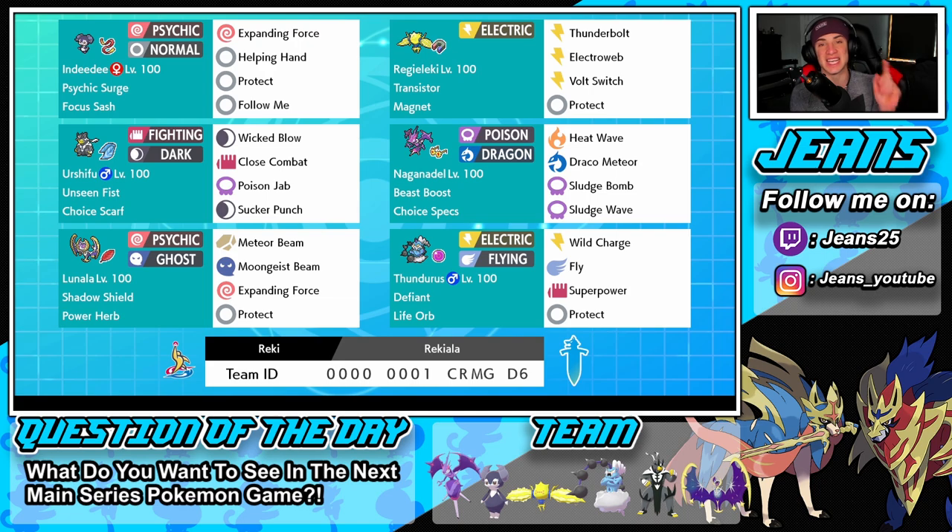Starting with the team: in the top left corner we have Indeedy with Psychic Surge, Expanding Force, Helping Hand, Protect, and Follow Me — a great support mon. Next we have Raichu, which I feel I've been using a lot on this ranked ladder; it's just so good. With the Transistor ability and a Magnet, it runs Thunderbolt, Electric Web, Volt Switch, and Protect.